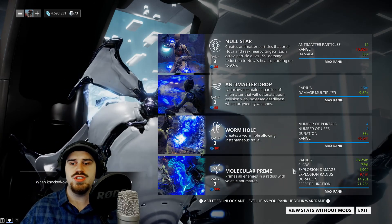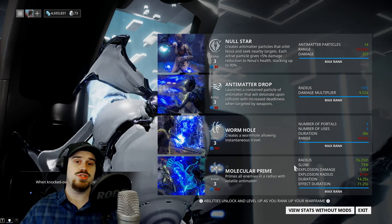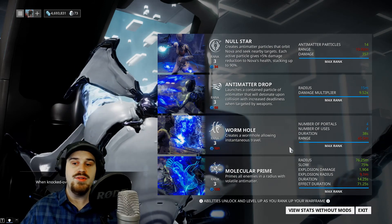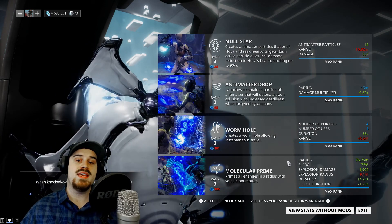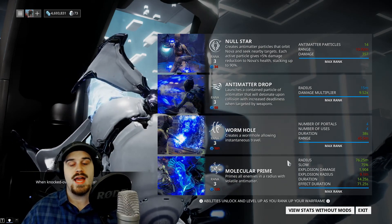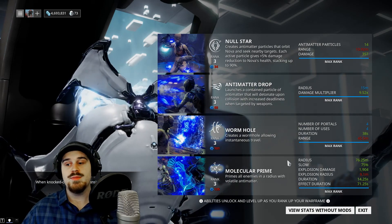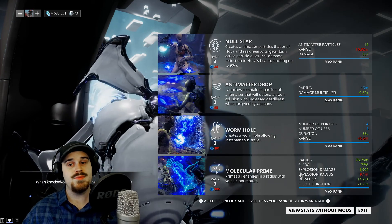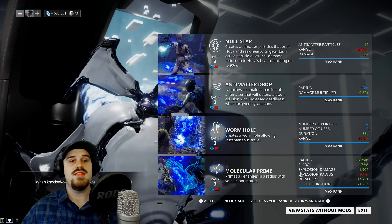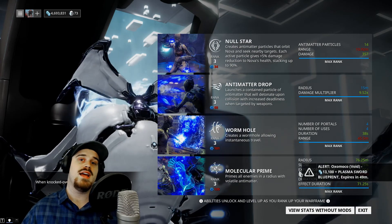But this is a pretty niche use and you don't often want that. What you actually want is for enemies to come to you faster so you can slaughter them, because they don't pose much of a threat to you and your goal really is to kill them as quickly as possible. Often a big hindrance to that is the fact that they're off just sitting in a corner somewhere not running at you screaming. So you don't want an ability that slows enemies down — but if you run negative power strength on Nova, Molecular Prime speeds enemies up instead of slowing them down, which is a genius design decision.